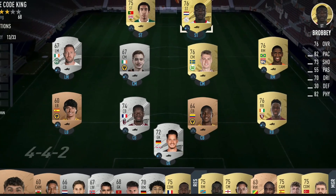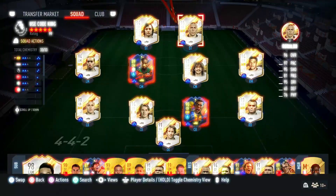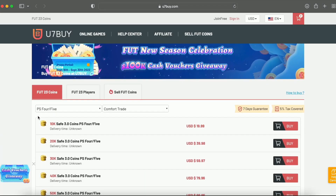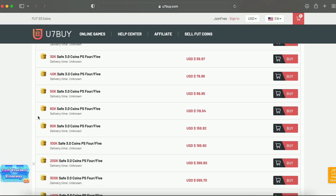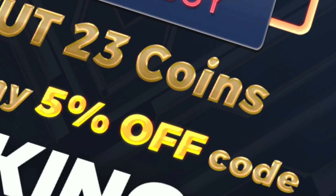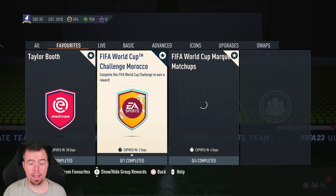You bored of having this starter team? Make it a beast team. Get yourself on the description below, get yourself to use seven, get yourself some cheap reliable coins and don't forget to use King with a cheeky five percent off. Right, let's get into the video. Yo guys, what's going on, King Flipper here and welcome.